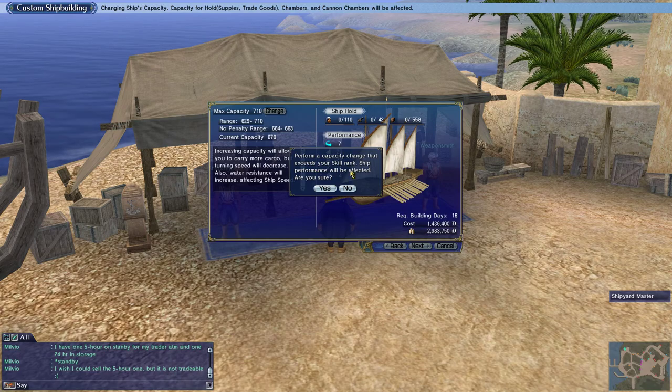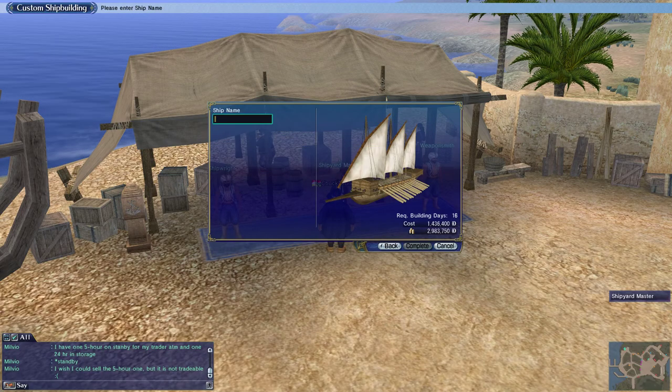A notice says performance capacity changed to exceed your skill rank, so the ship's performance will be affected. The higher my shipbuilding level, the less this would be affected. Since this is our first ship, we get to name it here. What are we going to name this ship?